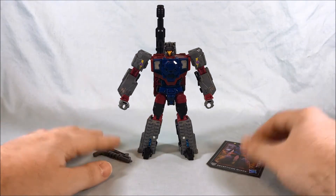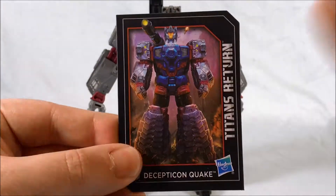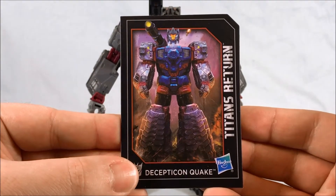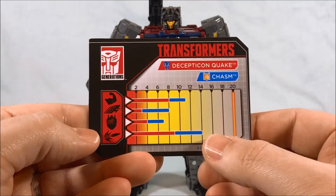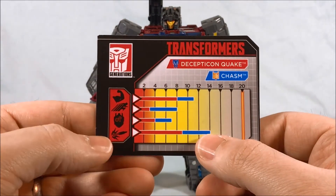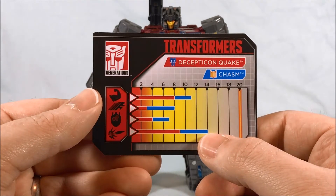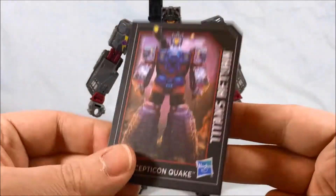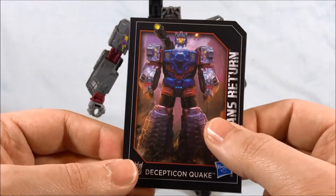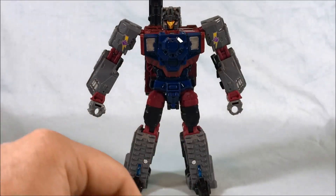Taking a look at Quake out of the packaging, this is everything he comes with. We'll take a quick look at the card. Pretty nice artwork there, I have to say. I like the look of that. Flip it around — you can see even with the Titan Master, firepower is still his highest attribute, then strength, speed, and brainpower being the least. They're the usual nice, hard, thick cardboard cards. Easily collectible. Very nice, so put that off to the side.